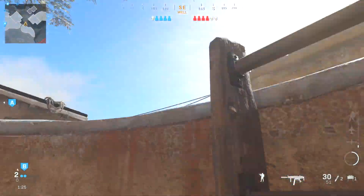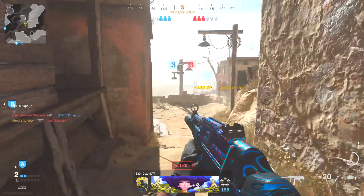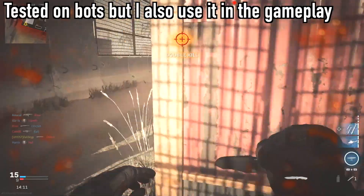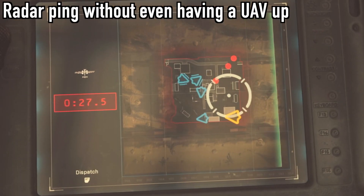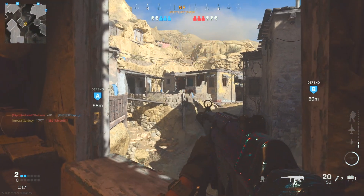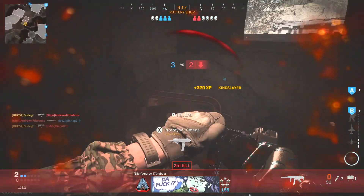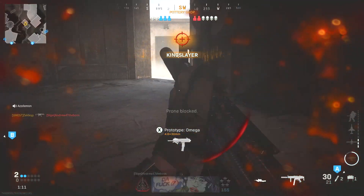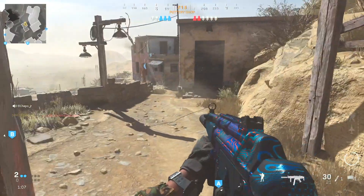So how does it work, and how do both of these combine to actually get you the UAV ping? When you use the EMP Drone, you actually get a radar ping, allowing you to see any player on the map that is not using Ghost. I'm not really sure if it's a glitch or the way the devs intended it, but it does happen and it does still work.